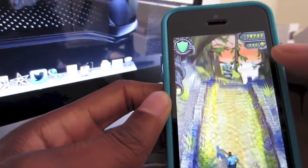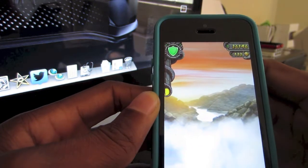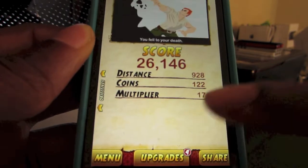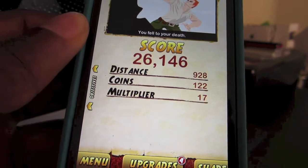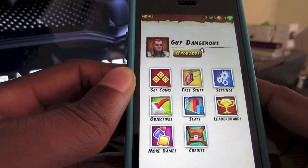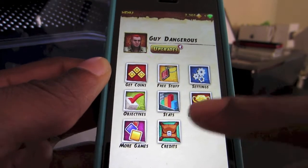As the game progresses it gets faster and faster. There you go — and this right here is where you can use a gem: it starts off where you last fell, so you don't have to start from the beginning again. So that's basically it for Temple Run 2.